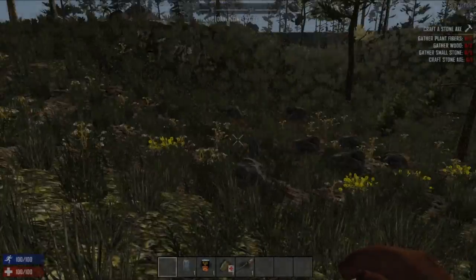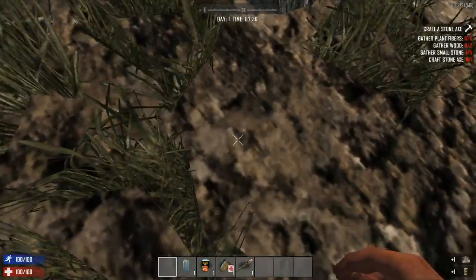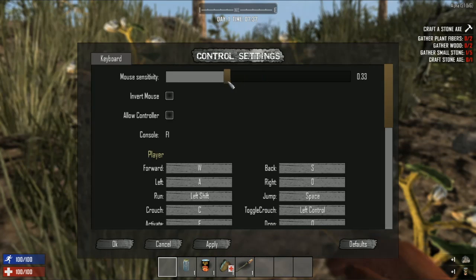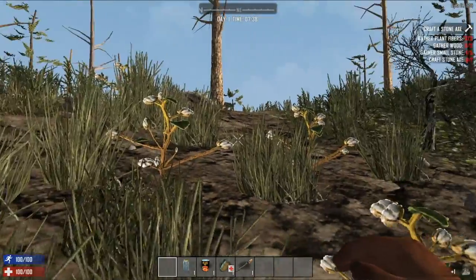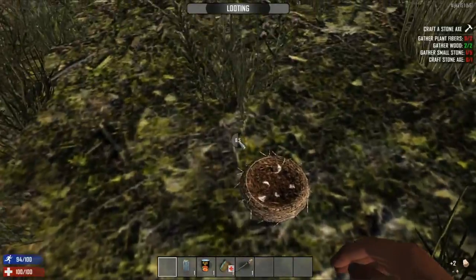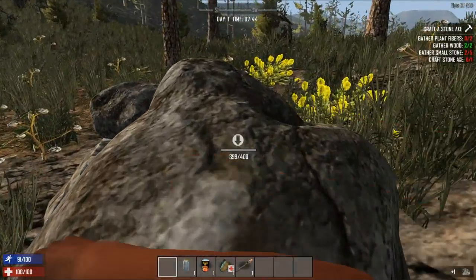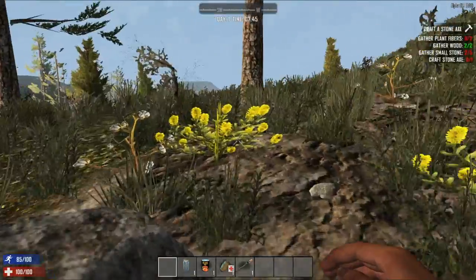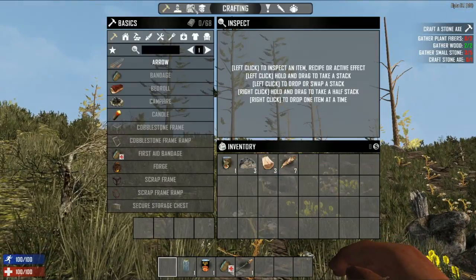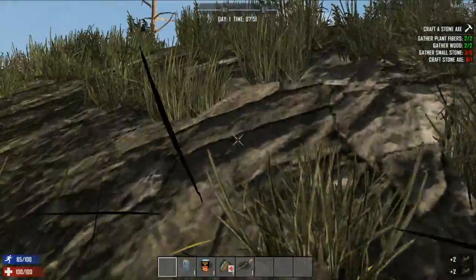We're back after that long load. We got a stump right here and some soup. I'm going to turn down my sensitivity real quick because it's a little too high. We're going to make ourselves some tools — got enough wood, feathers, and stone. They did change it so it's harder to get stone early on.